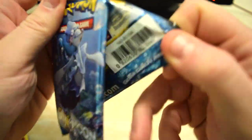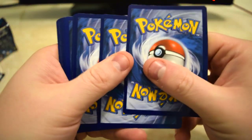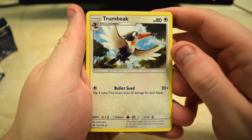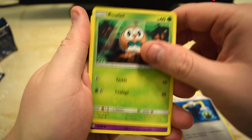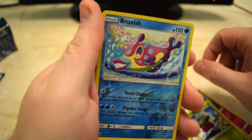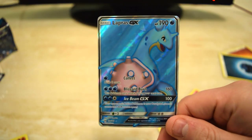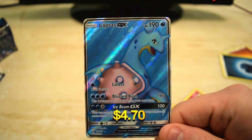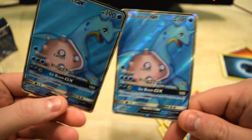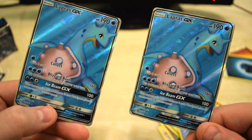Final one. Cool card. Trumbeak. Cool bats. Rowlet. Drowzee. Cutiefly. And a reverse — a Brooklet Hill. Probably pretty lame. Oh my gosh, what? Are you serious? Whoa, holy crap. Two Lapras GXs? Are you kidding me? That's insane. I don't know if that's supposed to happen or not.